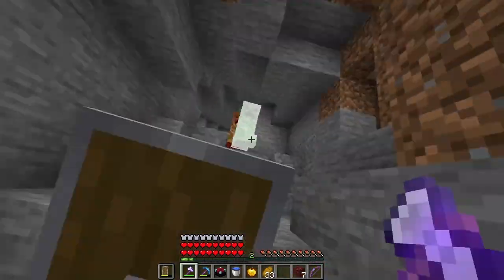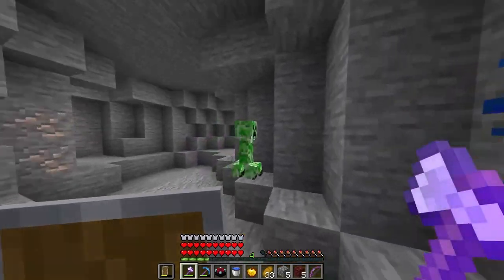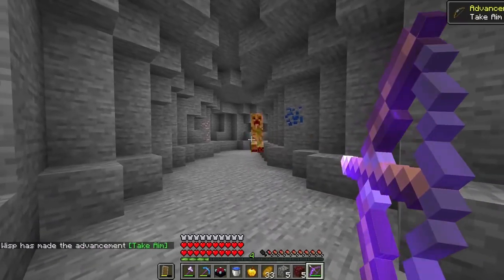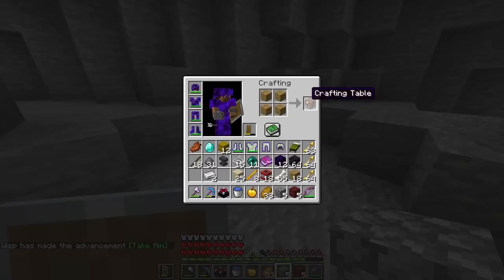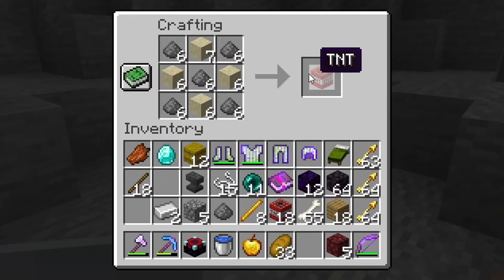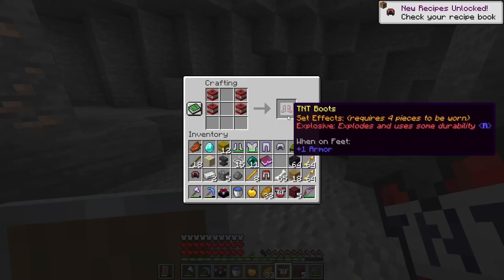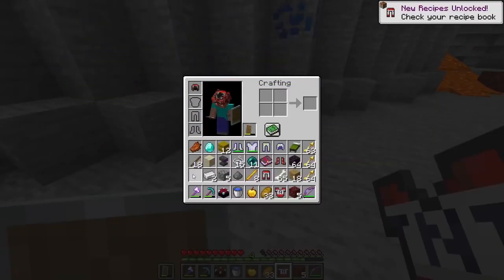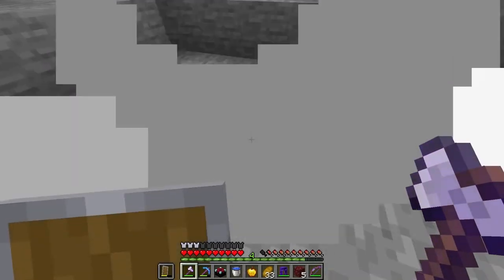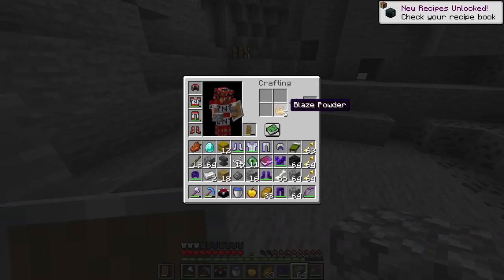And now the final thing we've got to do is creeper time, and then we go fight the ender dragon. One more, come here right now. Wait, I can just shoot him so I don't accidentally set it off. Yes, we've done it. We split it all up and throw it in - TNT, click - 24! No way. Explodes and uses some durability. Wait a second, I've got to test this out right now. Why does that look like Skeppy but red? And we have got all of the TNT armor.